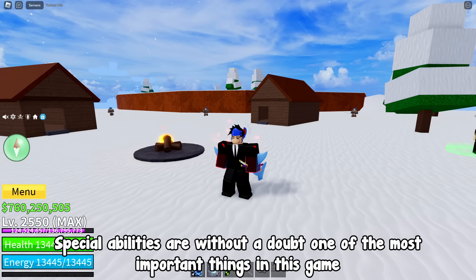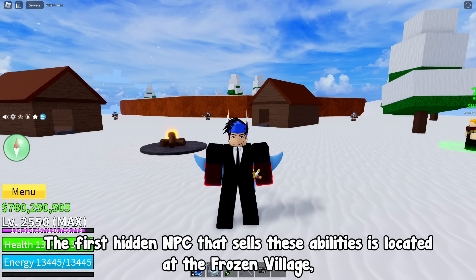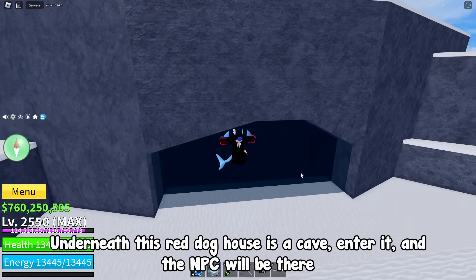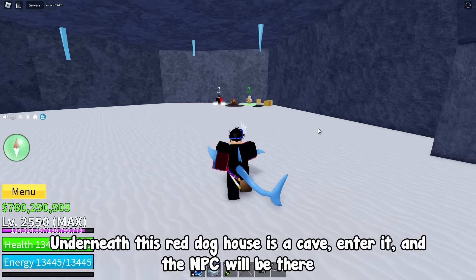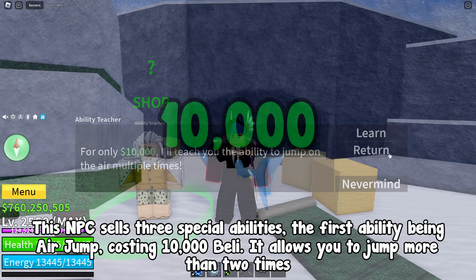Special abilities are without a doubt one of the most important things in this game. The first hidden NPC that sells these abilities is located at the frozen village. Underneath this red doghouse is a cave — enter it and the NPC will be there. This NPC sells 3 special abilities, the first being Air Jump, costing 10,000 Belly.